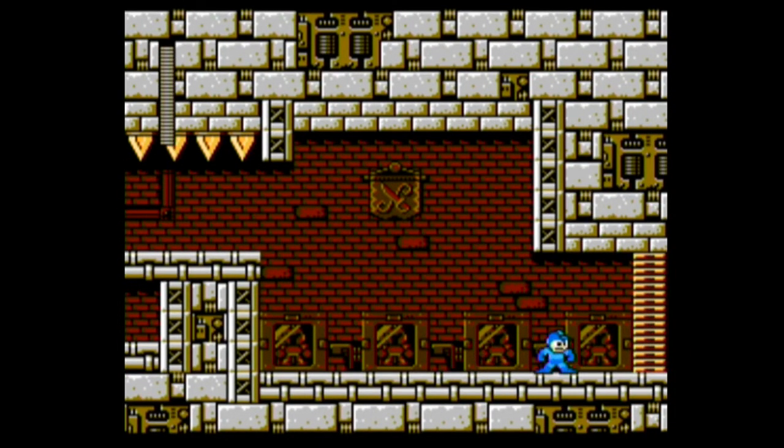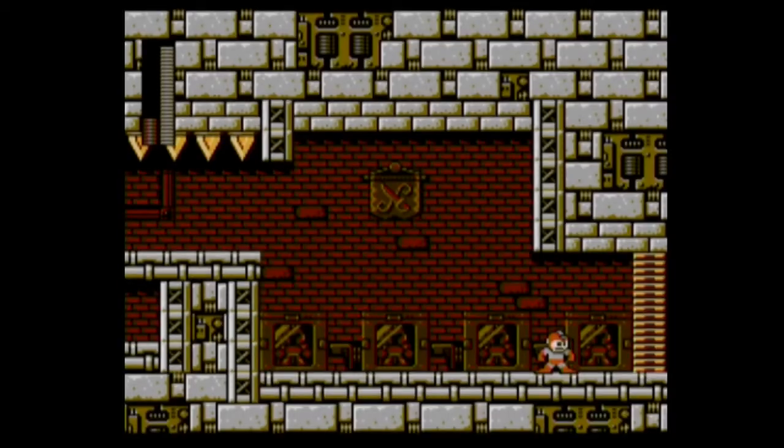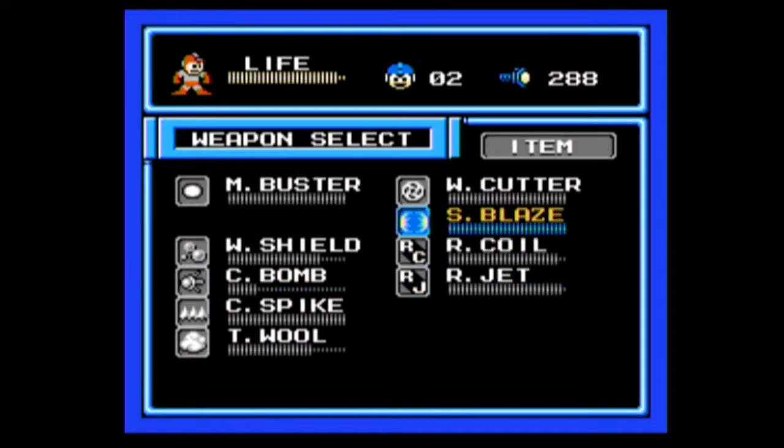Oh no, flying axe! Looks like we've made it. So our weapon of choice here will be — hold on, who did we defeat last? I didn't use the C-bombs too much, did I? I did, didn't I? Commando Bomb! I used all my frickin' Commando Bomb in the level, as I feared I would!